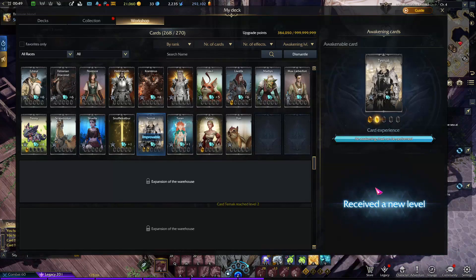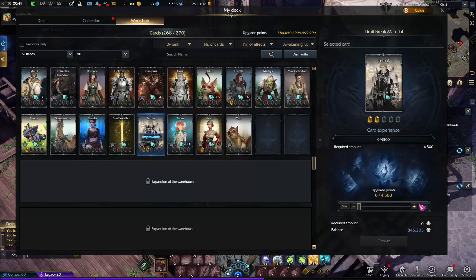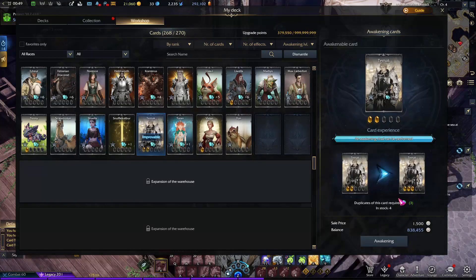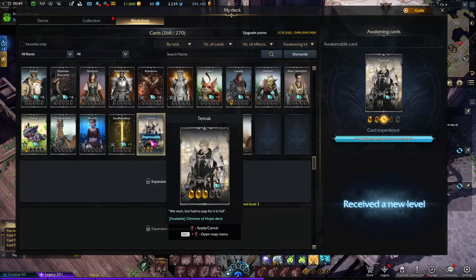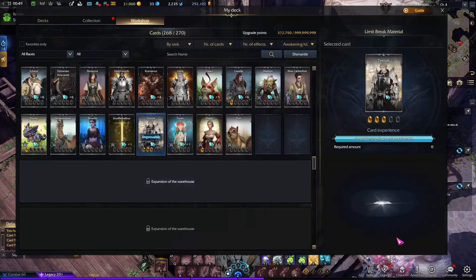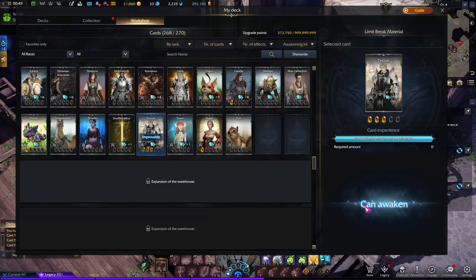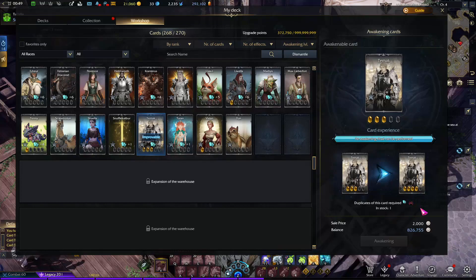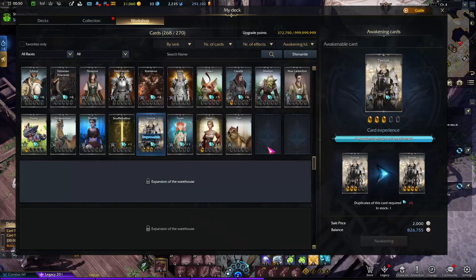Then to reach level 3, it will take 3 cards of the same type. Now my card is level 3. But if I try to get it to level 4, I will not be able to — because it needs 4 cards and I only have plus 1 extra. That's why I cannot go further. So that's how card leveling works — each level requires that many cards of the same type.